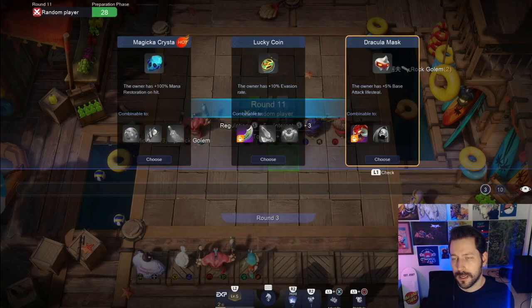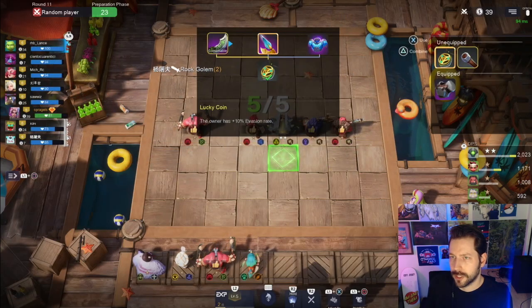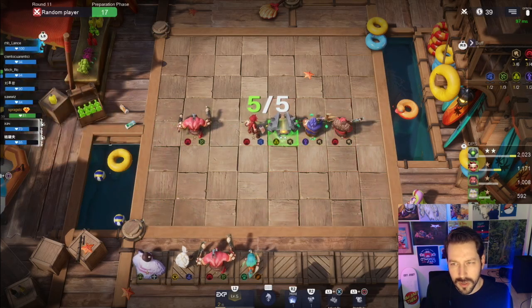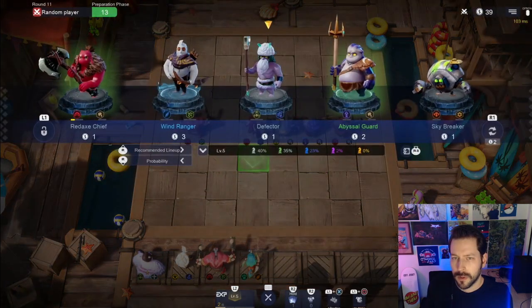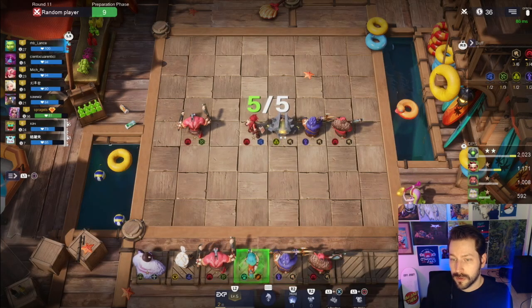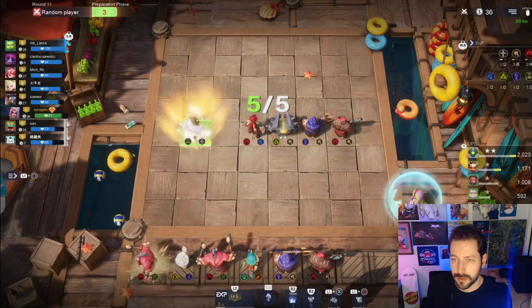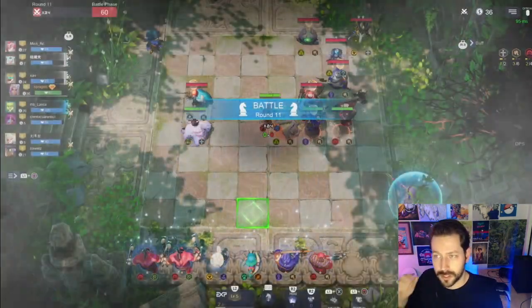Item wise it's almost the exact same situation again. I'll take the Lucky Coin and make that combination. Looking at attack speed - who's got faster attack speed? Lava Shaman - yeah, I'll put it on Lava Shaman. I'll grab Abyssal Guard and Red Axe Chief. We've got 36 gold. I think we're going to lose this one - let's just kind of secure that loss. Against most any build they're going to beat us.